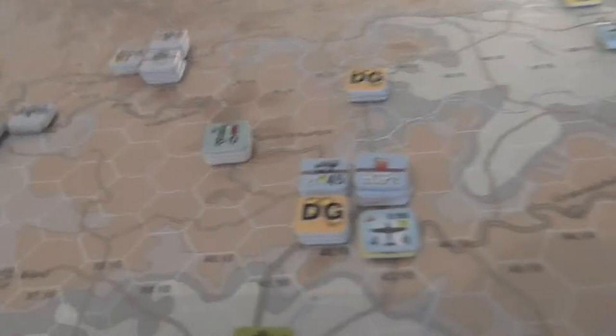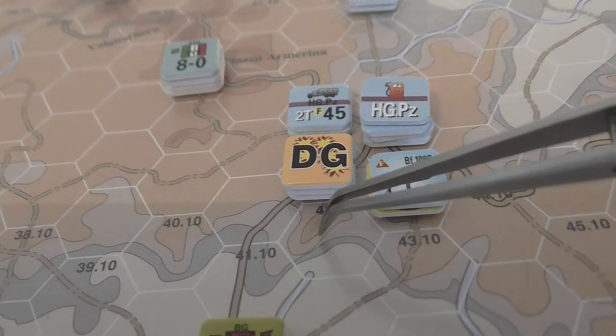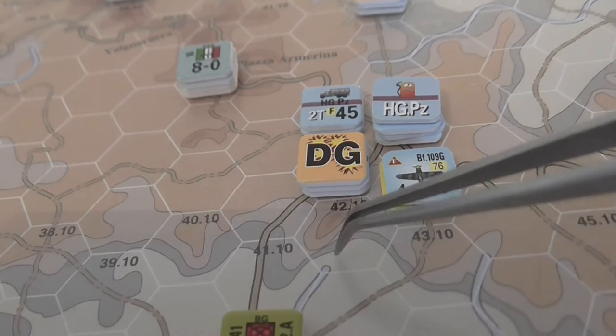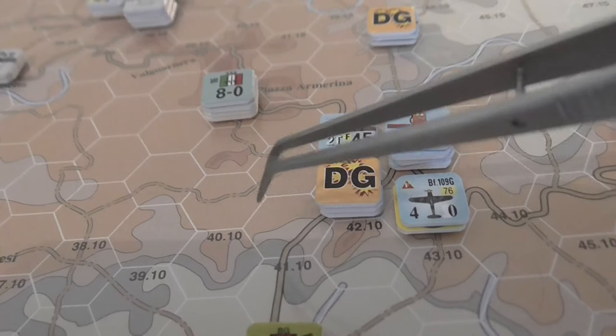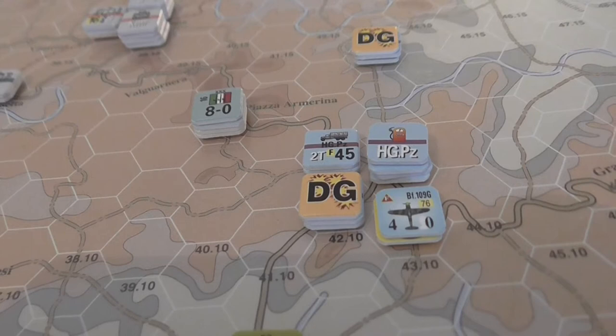I'm now thinking the Axis actually want to exploit this mountainous terrain, which is very good in defense. The multi-terrain hexes let you take the bonuses of clear terrain for your own armor and mech, while forcing the enemy to use all the penalties of the mountains. Organizing a defense on it looks great - they're going to try and block these roads and exploit the terrain rules to maximum advantage.